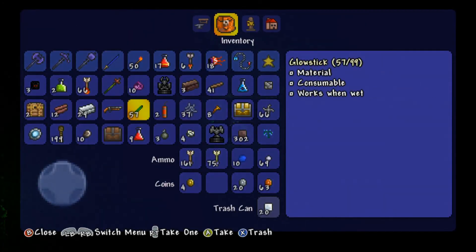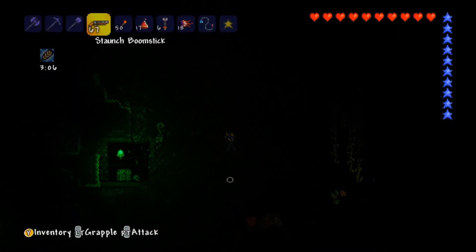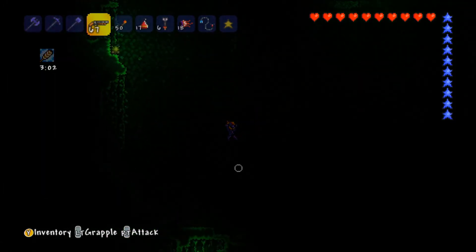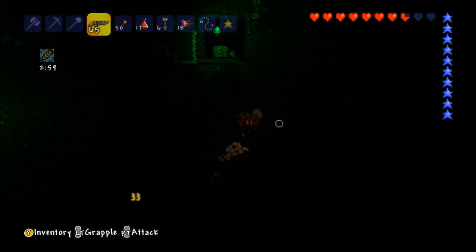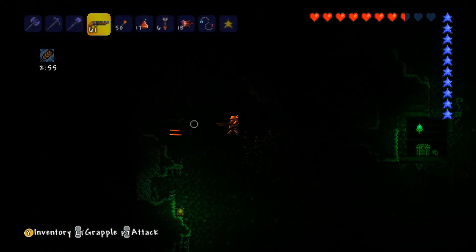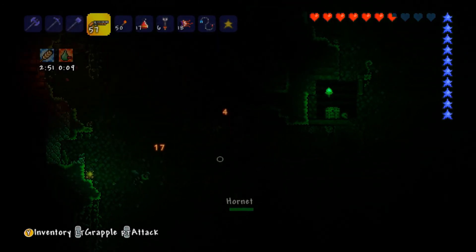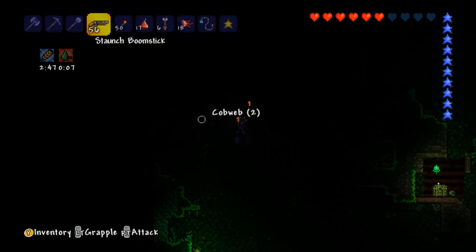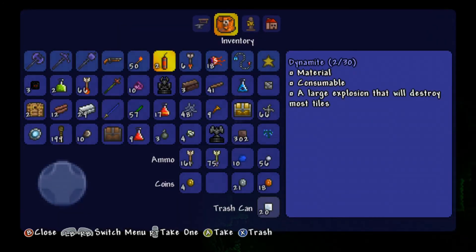We won't be able to go into the lizard temple until we go up against the Wall of Flesh so we can make some molten armor, and then get ourselves a pickaxe and the hallowed key I believe. Oh look - a life crystal! That will allow us to gain entrance to the temple. We can get ourselves a life crystal - I said I was going to get myself some more life crystals and we found some, so that's pretty cool. We're going 17 minutes into this video now.